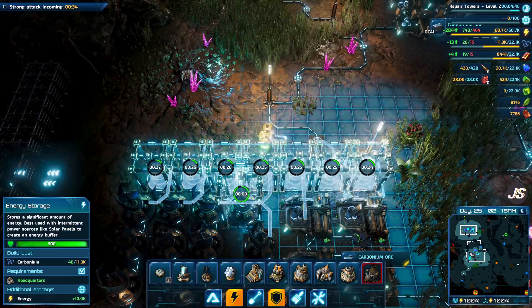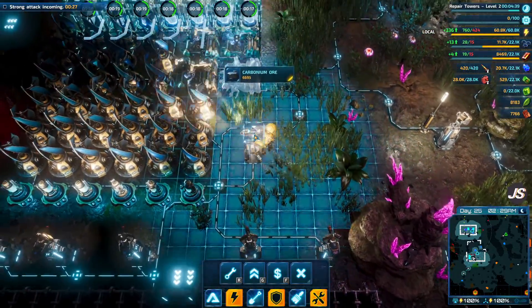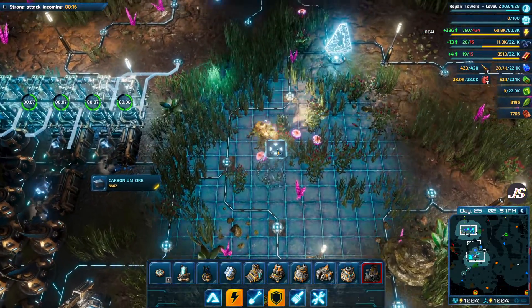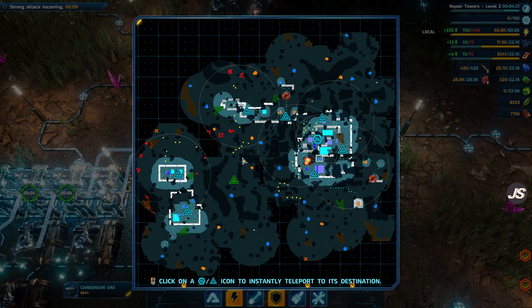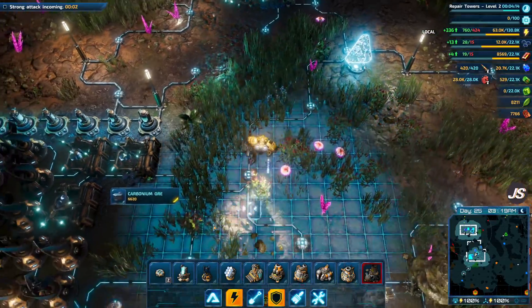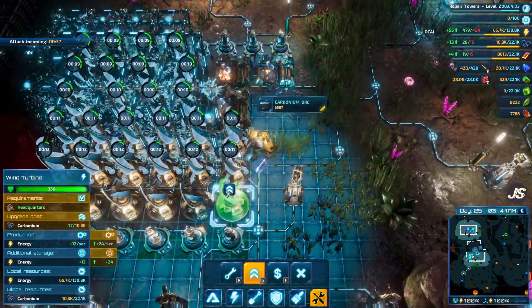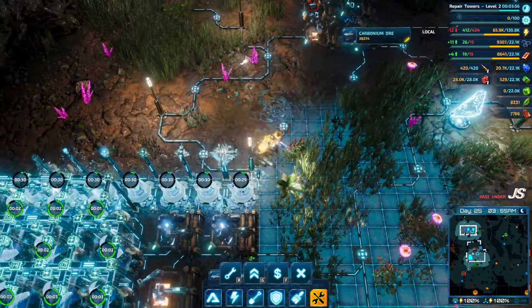I do wish it was a little bit more forgiving with placing down masses of things. The main base hopefully will be fine. I might actually connect these through the central area — I'll build a hub here and then use this to connect all of these so I have one singular energy network. My sensors are picking up multiple groups of hostile creatures — and I need to upgrade all of this energy. We're ready for them because my geothermal power plants are going to get destroyed. Base is under attack — yes it is.